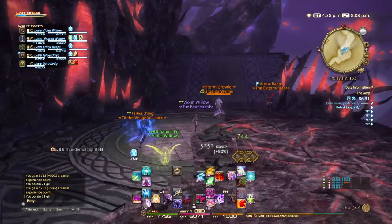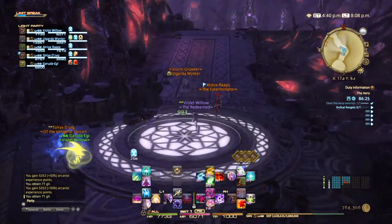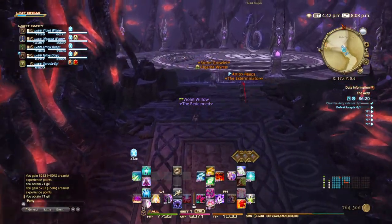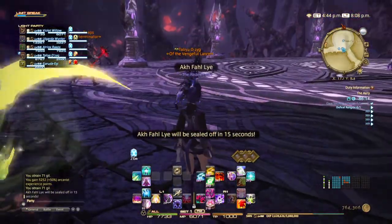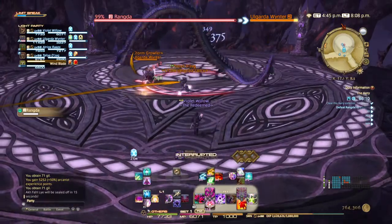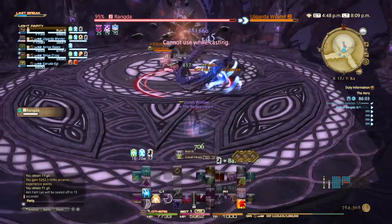All right, should be coming up on the first boss — there's the purple border. Summoner two-step: get Garuda around the corner. This guy, you definitely don't want to get too far away. Staying mid-range is going to help make sure that you're able to deal with all of his mechanics.